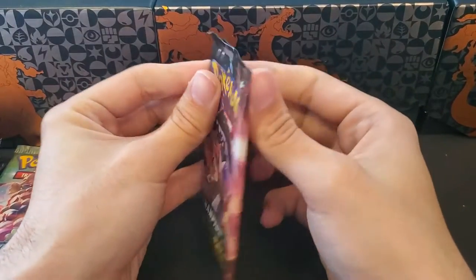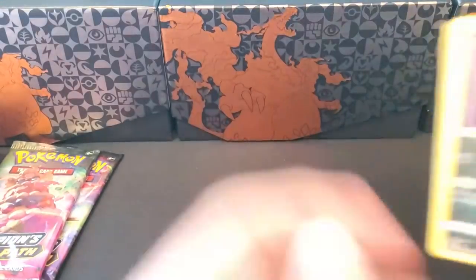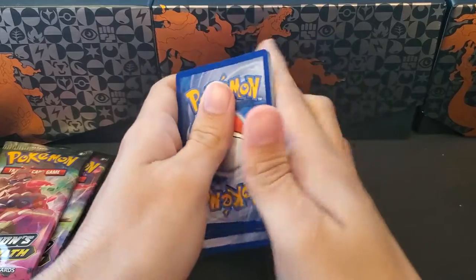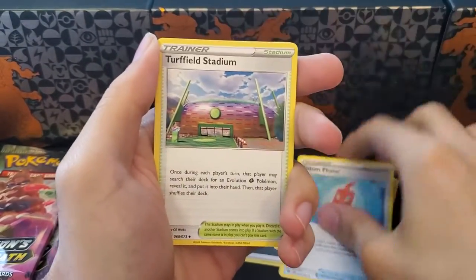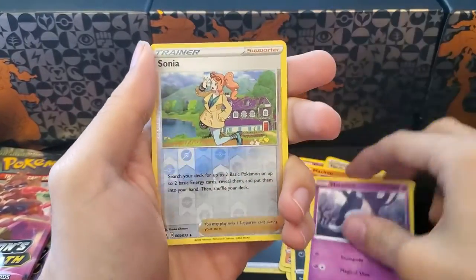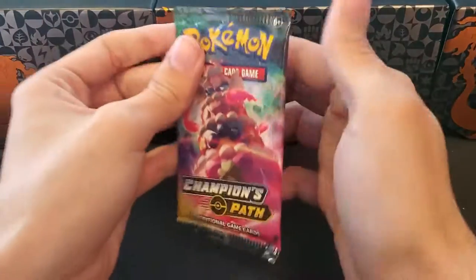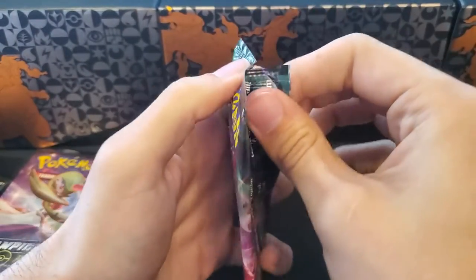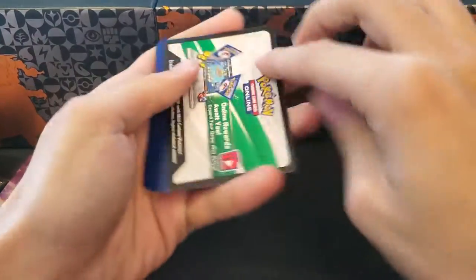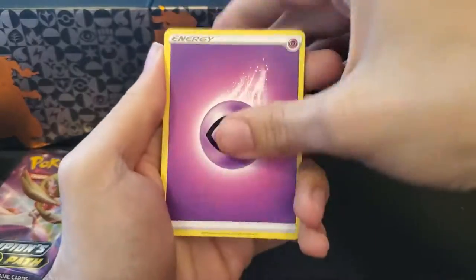That's the thing about this set — it's so small compared to a set like Hidden Fates, which was last year's holiday set. This one was a little bit disappointing because it is very clearly just a Charizard hunt set, versus Hidden Fates where there are so many beautiful cards. Pack five gives us a Reverse Sonia and a Holographic Centiskorch.